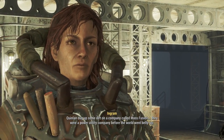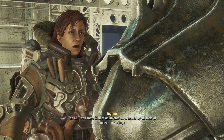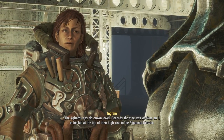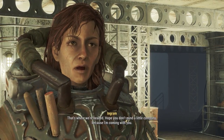Quinlan dug up some dirt on a company called Mass Fusion. They were a power utility company before the world went belly up. The CEO was some kind of an inventor. Dreamed up all sorts of nuclear power toys. The agitator was his crown jewel. Records show he was working on it in his lab at the top of their high-rise in the financial district. That's where we're headed.